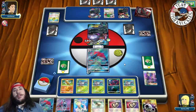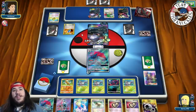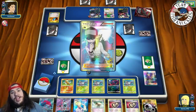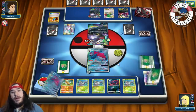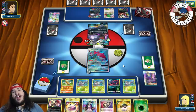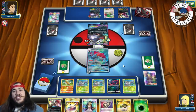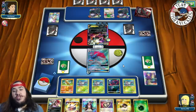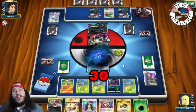He can maybe Guzma to take a knockout, but then we see VS Seeker. Does he grab Ghetsis? Ghetsis would have got rid of two of our Puzzle of Times, which would be really good for him — but he goes for N instead. We get six new cards. We see an N and a Zoroark — our hand is really good. There's Dark Knight to the bench, a Drake attached to Dark Knight, and Dark Pulse for 90 with 30 to a bench Pokémon — hitting the Gliscapod. On our turn we find a DCE.